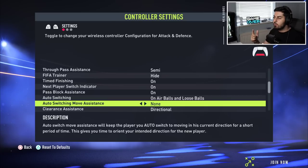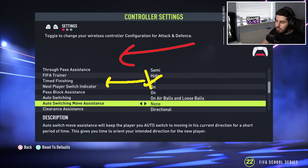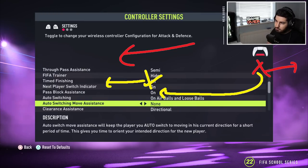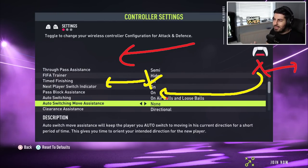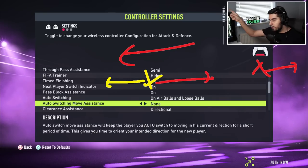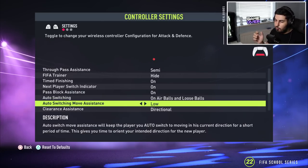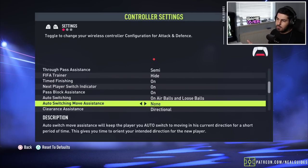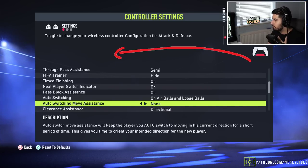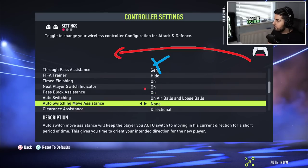When the game switches to a player automatically, there's a period where the game controls that player briefly. For example, if your opponent is running and you switch to your defender who was running in the opposite direction, the game will provide some directional assistance for a short period so your defender at least runs back alongside your opponent rather than forward. This is why it's very important. If there's a through ball going in behind, the game will switch to the relevant defender automatically.